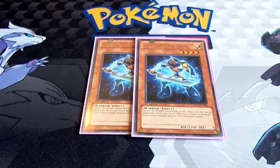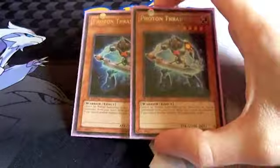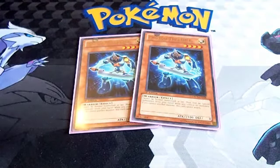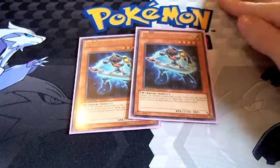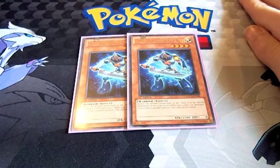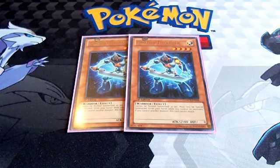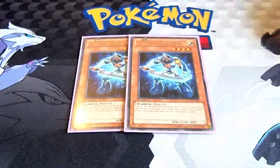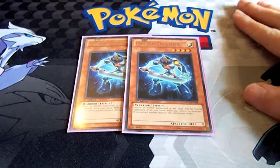For our Xyz summons we've got two Photon Thrasher. I find this card to be so good — it's a one-card answer to Thunder King if your opponent has one on the board. This guy goes into your Xyz summons really quickly, and he can win you games in a grind situation. You draw this card, special summon him, that's 2100 your opponent has to deal with. He just goes into fast Xyz summons and sits at 2100 on the board — really nice.